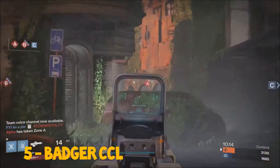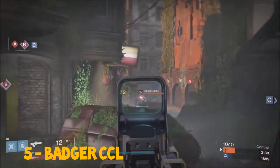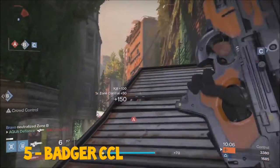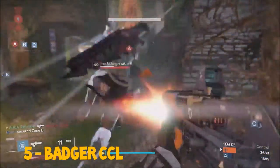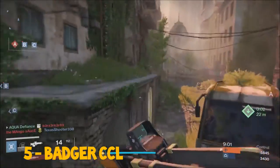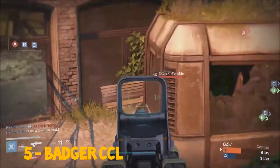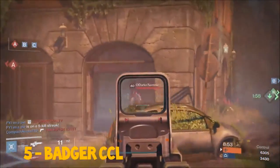Starting at number five we have the Badger CCL, a Vanguard scout rifle. You can get this scout rifle from Vanguard packages and it is the return of the year one scout rifle from the Dark Below expansion. This scout rifle is a reliable three-shot headshot, doing 73 damage to the head and 49 to the body.